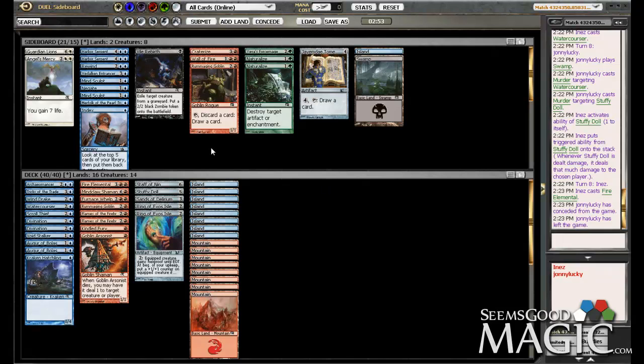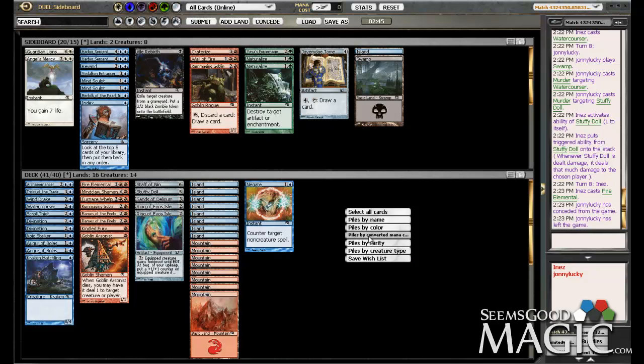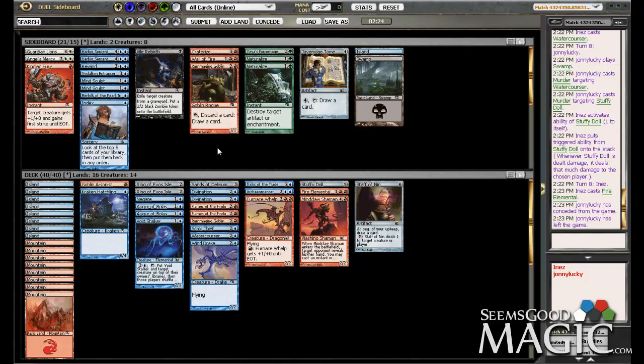So, black-white, Negate looks like it's going to be pretty good. Counterspell those Murders. Possibly cut a Kindled Fury. What did we see for creatures? Nothing too serious — we saw a Liliana's Shade and we saw a Warclamp Mastiff. So I guess Kindled Fury's not looking as good, based on that small amount of information. I also didn't scout his deck, but whatever.